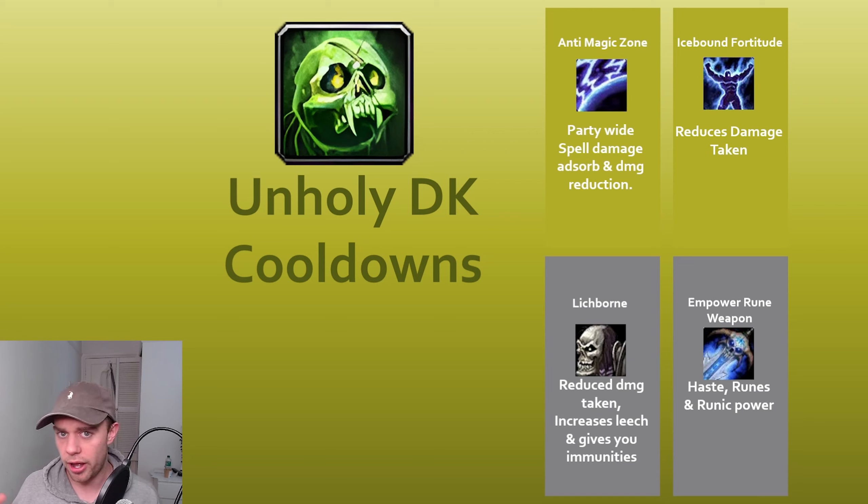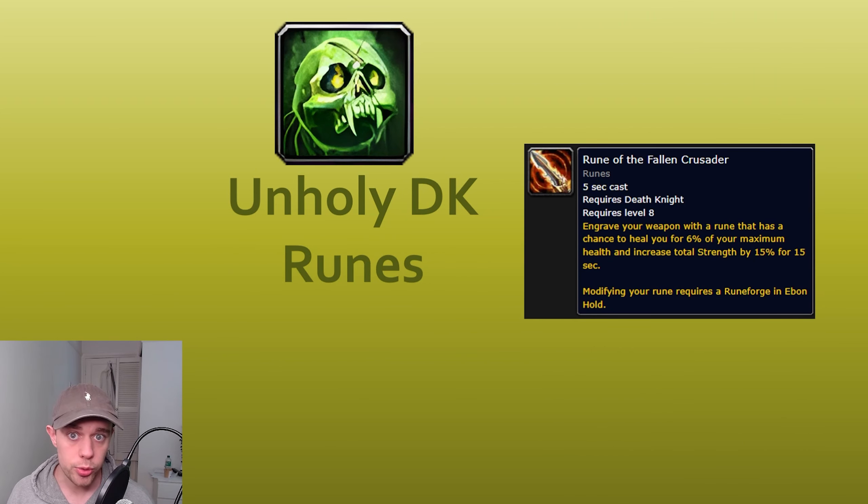For a more offensive cooldown, we have Empower Rune Weapon. Haste, Runes, and Runic Power are all increased, and that is on the weapon enchantment we're using. Death Knights have Rune weapon enchantments done in the main Death Knight area. Regarding which Rune to enchant your weapon with, it's going to be the Rune of the Fallen Crusader — it has a chance to heal you and increase Strength by 15% for 15 seconds. Modifying your Rune requires a Rune Forge in Ebon Hold.